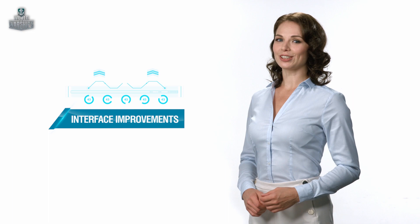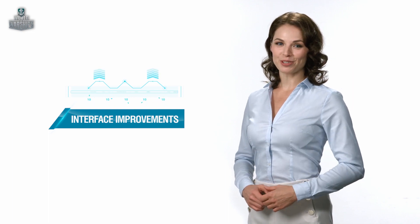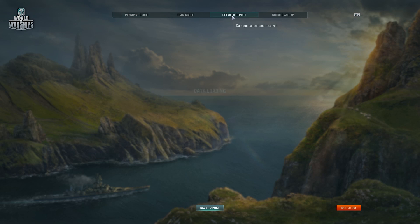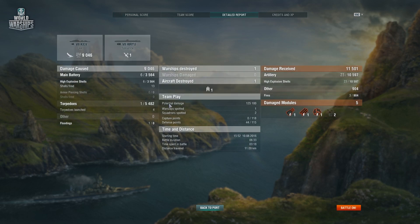We start with the game interface, which became better thanks to your feedback. We added useful info to the post-battle screen: the number of spotted enemies, damage upon spotting, participation in fighting for bases, and other statistics that won't influence the game economy for now, but will help you evaluate your efficiency.